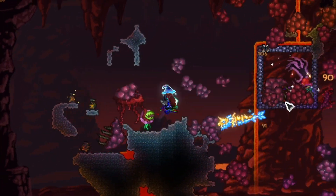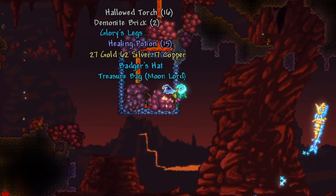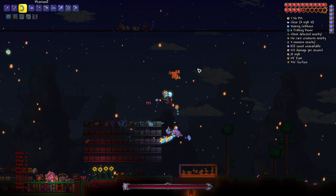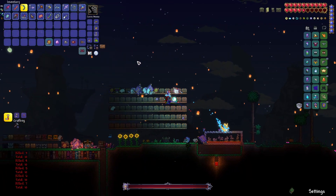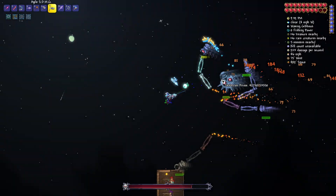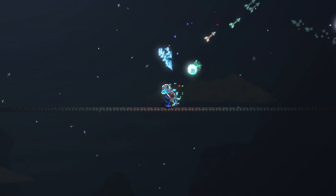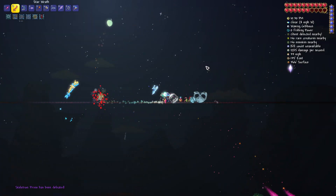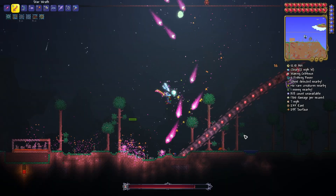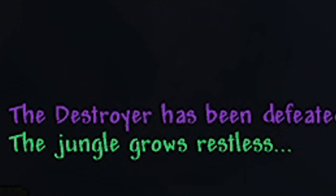We are now officially in hard mode, meaning that we have to take care of all of the various hard mode bosses on master mode. The first thing I did was go fight the dark mage, since I had a bunch of summons for him, and we took them out quite easily, with Skeletron Prime coming very soon after. This boss fight wasn't too difficult either, and after this we summoned in the twins. Once the twins were defeated, I also summoned in and defeated the destroyer, making the jungle now grow restless.